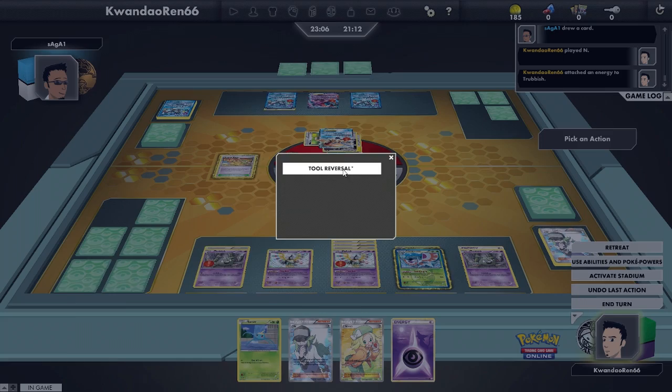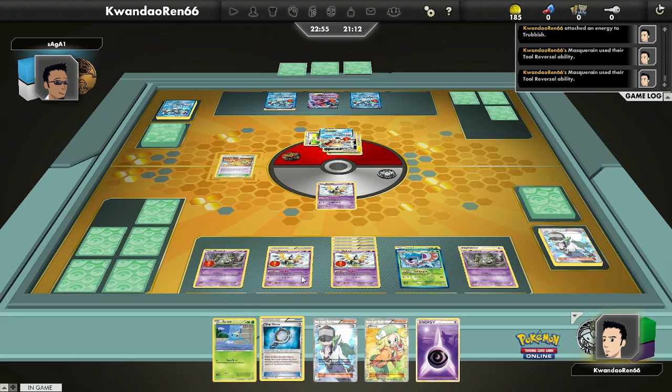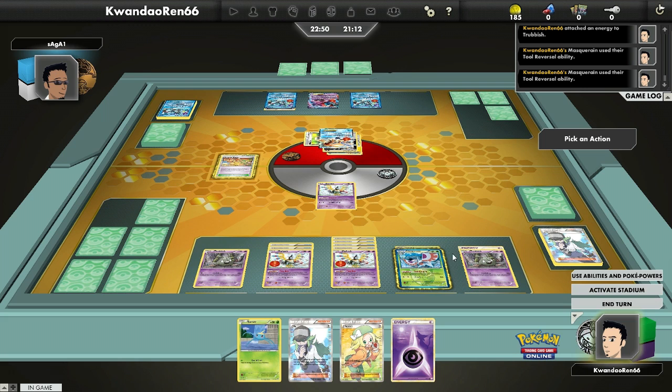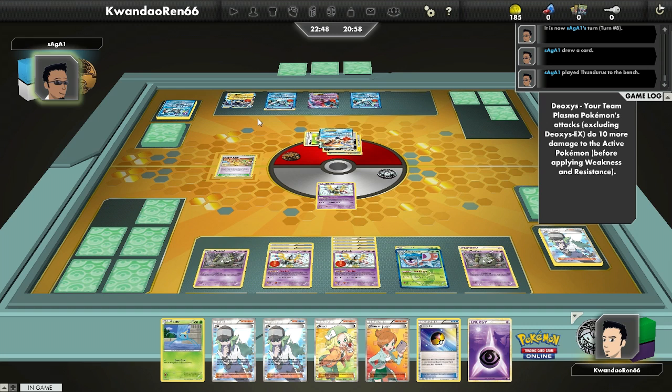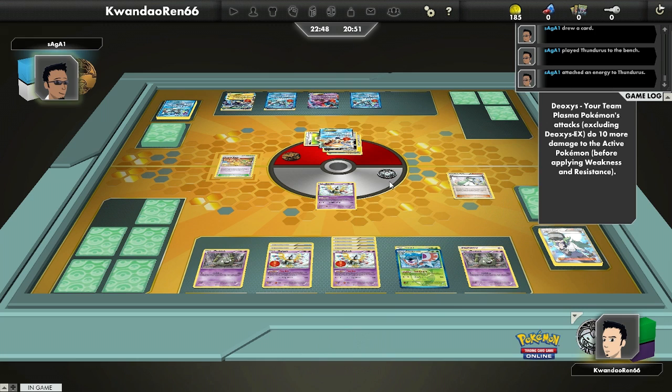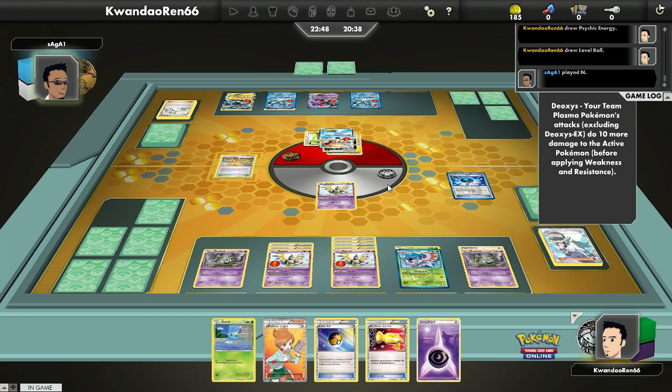I'm going to get the Float Stone off of this one and put it onto the benched one, because if the active one gets knocked out somehow, that would kind of suck. I'm going to put the Silver Mirror on that one too, just to prevent damage from Plasma Pokémon. I'll keep my tool banks safe, then Tropical Beach for three because I have nothing else I can do until I get a Trubbish. I already coaxed Tool Scrapper out of him, but I think he should have waited for more mirrors to be in play before using it.